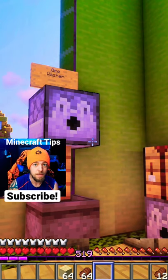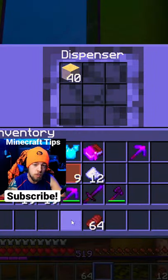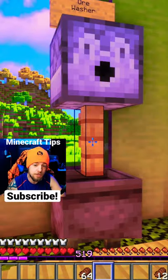It's jerky time. Today we're going to be making jerky within our Minecraft server. First, what you're going to want to do is turn your sand into salt. Go over to the ore washer and right click on the fence to get some salt.